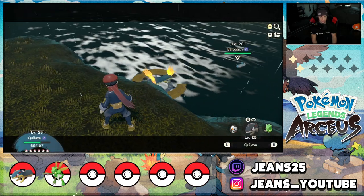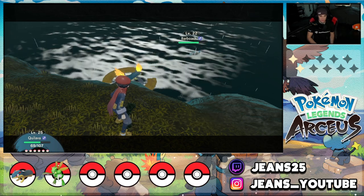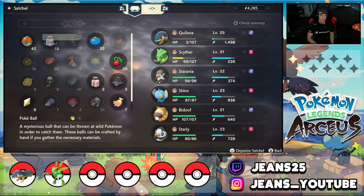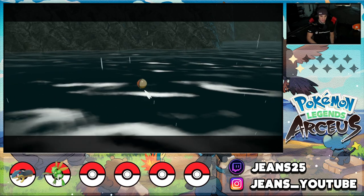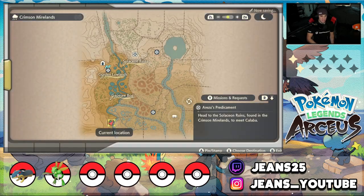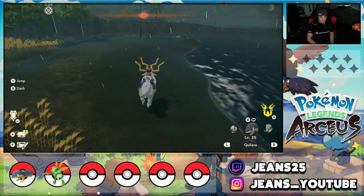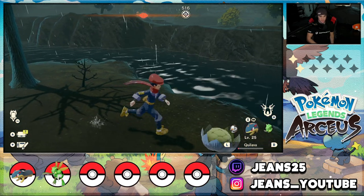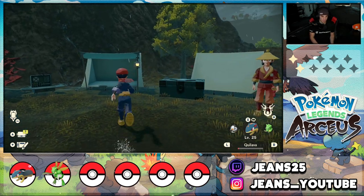Is that a Barboach? I'm fighting it in the water — we get a little platform to battle on, that's pretty cool. I'll drop a Rollout, not very effective. It uses Mudslap. Going for the catch now — it became obscured. There we go, big catch — got Barboach! Love it. More Barboach here. I think I might just fast travel back — we'll go with the main mission because we'll probably unlock more stuff as we progress.